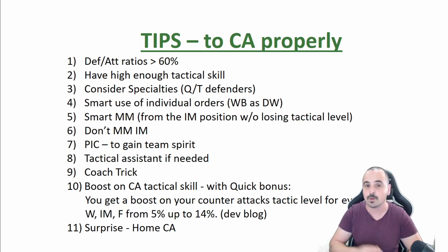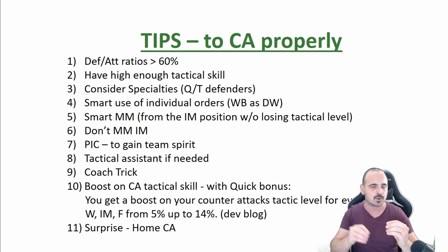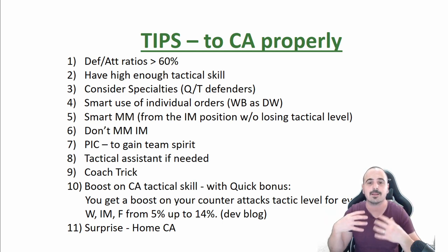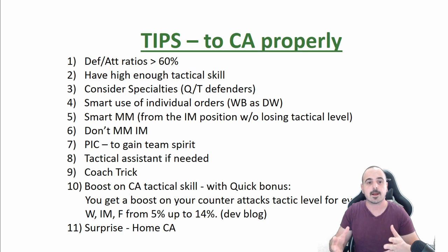You have confirmation for this quick player bonus in the dev blog. Also use counter-attack as an element of surprise — sometimes surprising your opponent at home because no one expects you to play counter-attack on home grounds. Your opponent may break his head thinking about how to take midfield control from you while playing away, man-marking your inner midfielder and concentrating everyone towards the middle. Then you surprise him with a peak counter-attack, giving away midfield control but getting massive defense-attack ratios in your favor for an easy win.